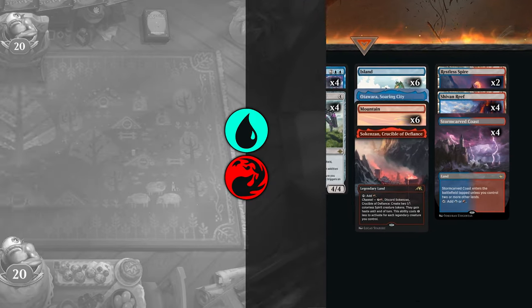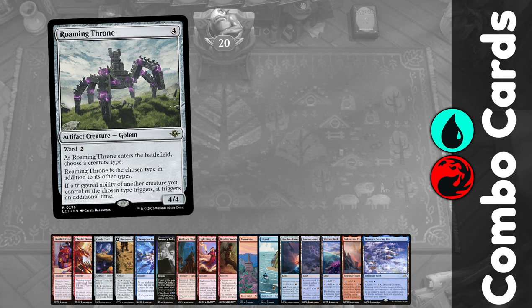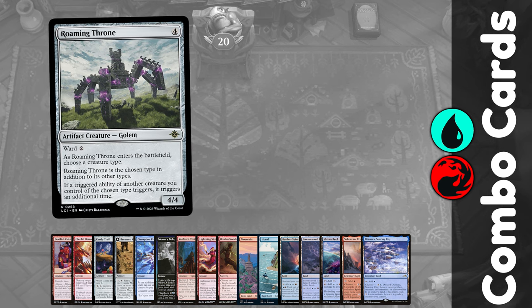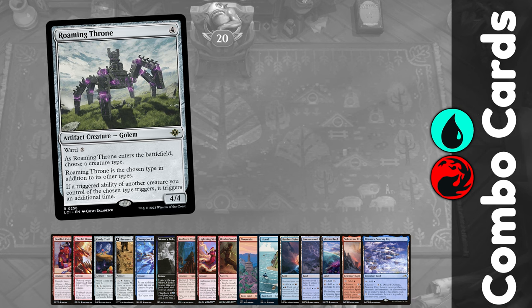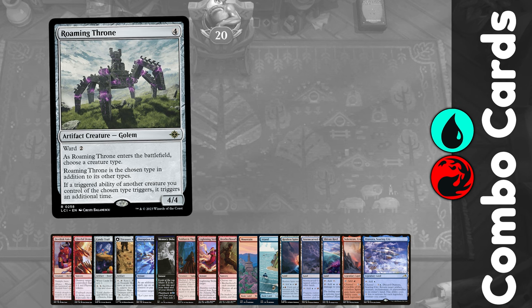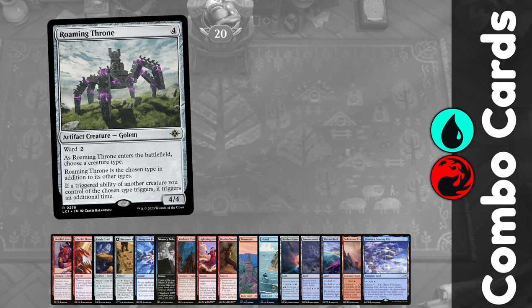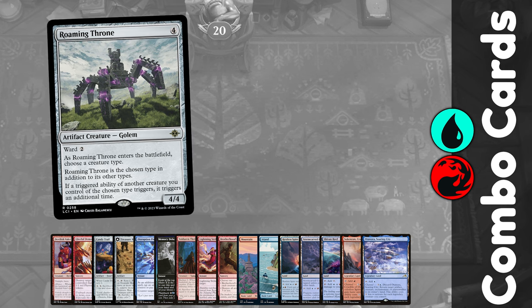Onto this deck — today I'm going to be casting Roaming Throne, which is a 4-mana 4/4 Golem with Ward 2. When it ETBs, you name a creature type, and triggered abilities of creatures that belong to that type will trigger twice while it's on the battlefield. The potential of this card is endless, and I'm determined to explore as many combos as possible, but today I'm going to be naming Warrior.